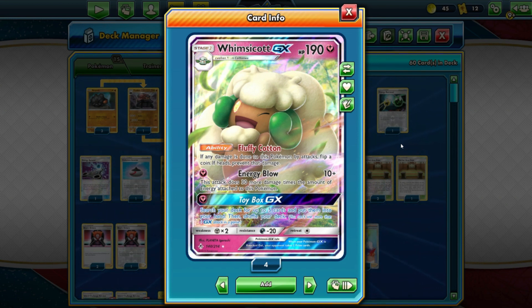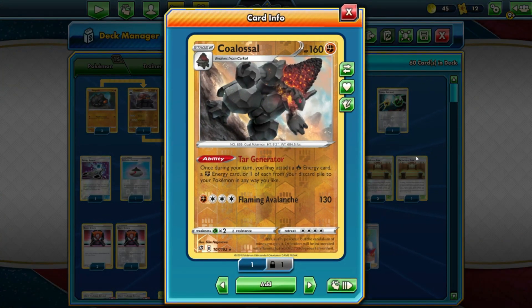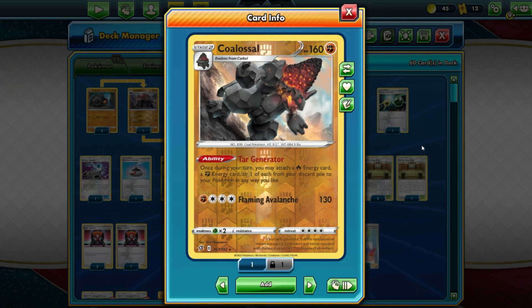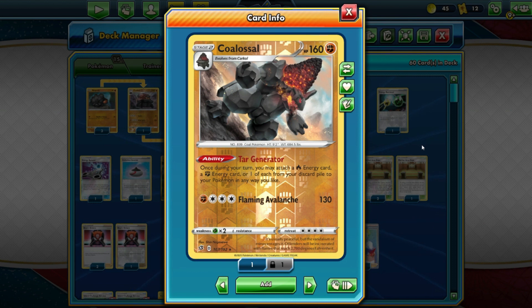We also have 3 copies of Coalossal. You're starting to see what we're going to do today because of its amazing ability — it's our generator. Once during your turn, you may attach a fire energy and a fighting energy card to your Pokemon any way you like. The whole point is we're going to use Coalossal's ability to fuel Whimsicott every single turn.